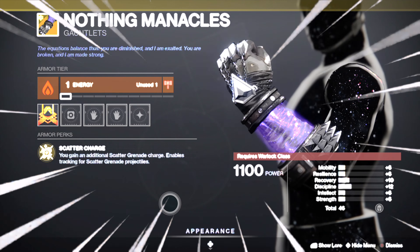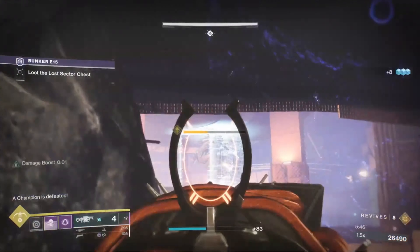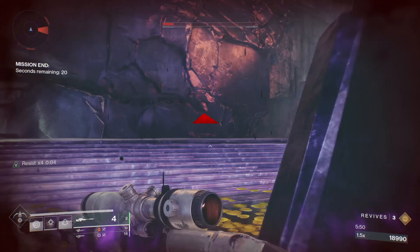The modifiers for this Lost Sector on Legend difficulty are: Arc Burn, Fallen Champions, Fallen Modifiers, and Void Destination Modifiers. When you're doing any Lost Sector, always pay attention to the modifiers. In this Lost Sector there'll be enemies with solar shields.